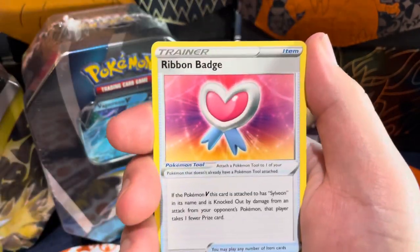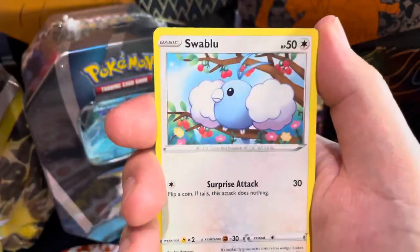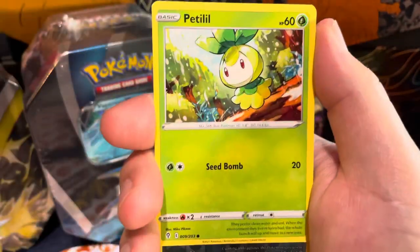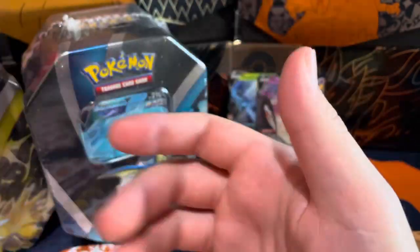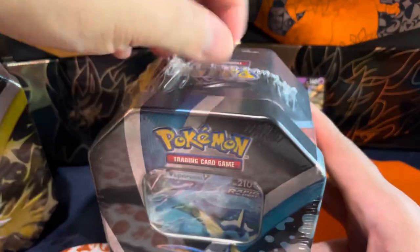We got a Treasure Energy, Ribbon Badge, Flaffy, Hoppip, Swablu, Zorua — and a Ninetales and Talonflame again. Alright, on to the Vaporeon!